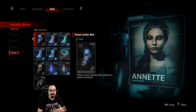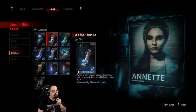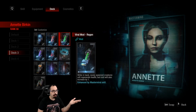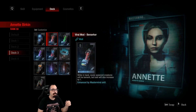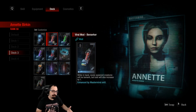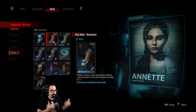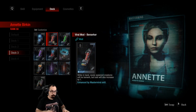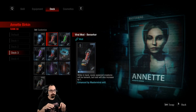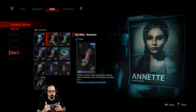Then there are the viral mods, which are the four buffs: berserker, regen, infection, and energy leech. Essentially, whenever you place a creature that creature gets the buff immediately. So if you have viral mod berserker, every single creature you place gets berserker as soon as you place it. The downside is that all creatures cost one more.